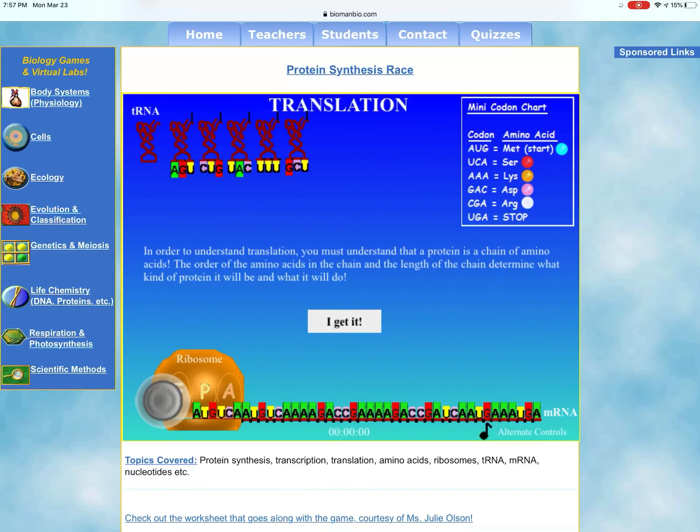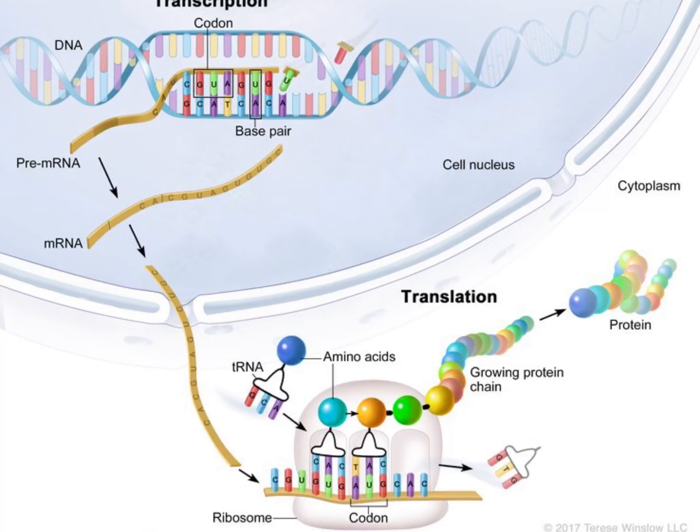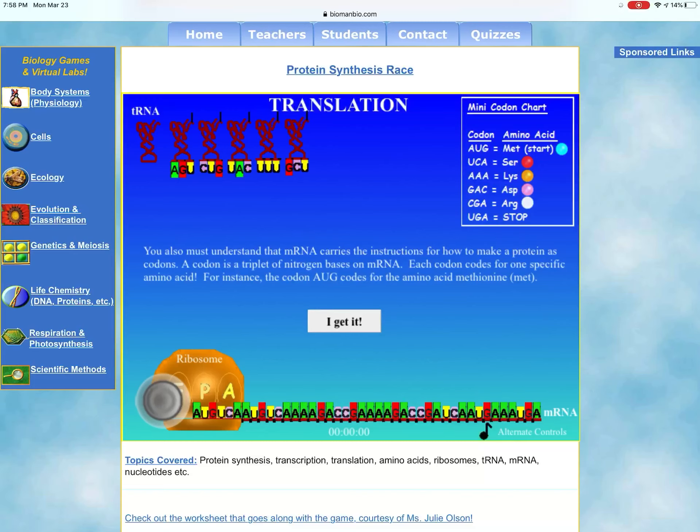The first step was to make a copy of DNA that can leave the nucleus. Now there's our messenger RNA at the bottom of the screen and it is attached to the orange ribosome. Every three bases — every three letters — is what is called a codon. Our first codon inside the orange ribosome is AUG. Look at the mini codon chart in the top right-hand corner: AUG is going to carry a light blue amino acid called methionine, or MET for short.